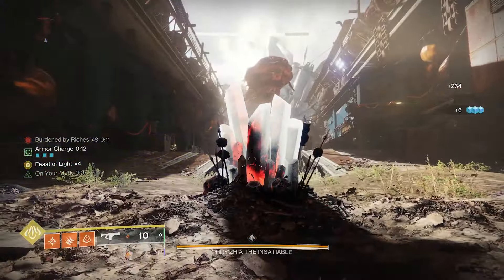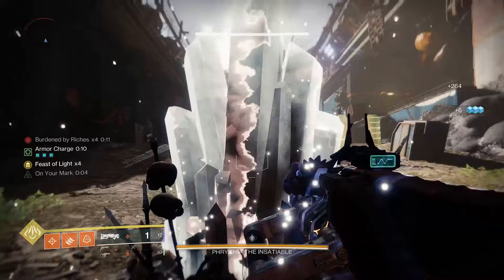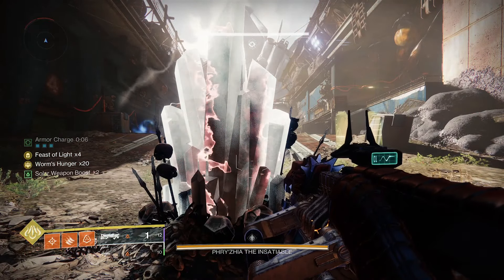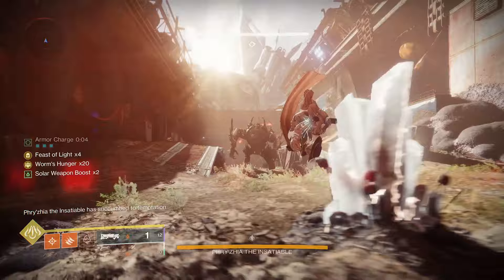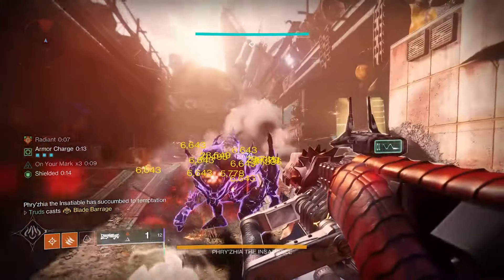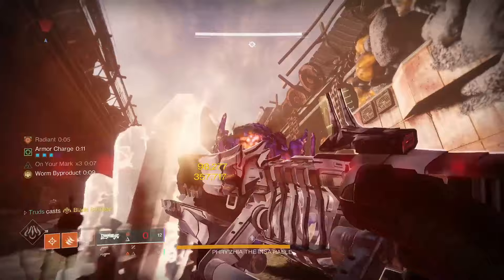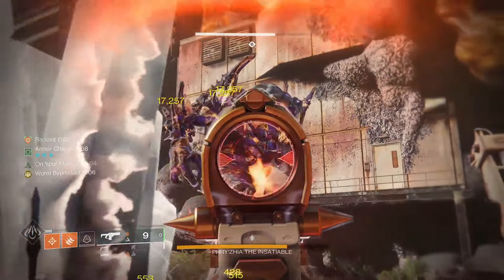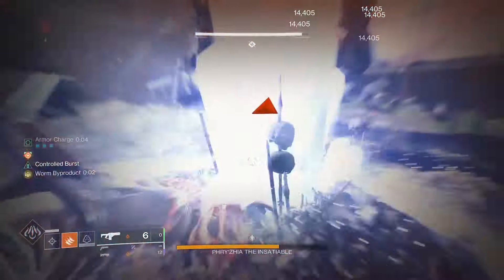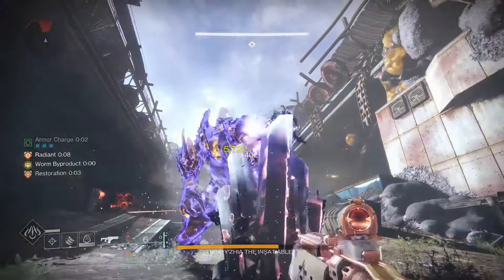So basically the DPS setup goes like this: preload the build with orbs of power to stack Feast of Light and kills to max out Worm's Hunger for Parasite. Trigger Radiant if required with your Acrobat's Dodge, and then unload your Blade Barrage into whatever is in your way. Swap to Parasite and unload your massive worm all over your target, and then switch to your overloaded god roll fusion of choice and unload it. By now your Parasite is reloaded, so whip out your worm and go again.